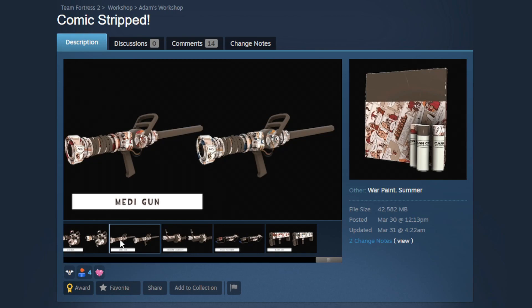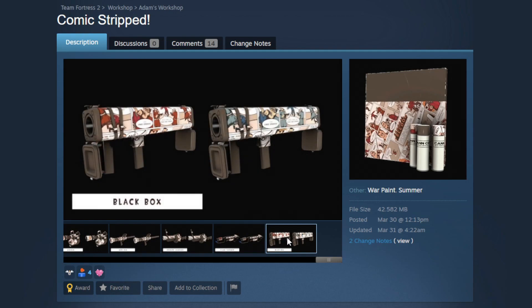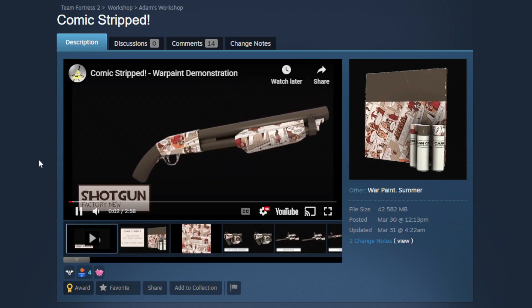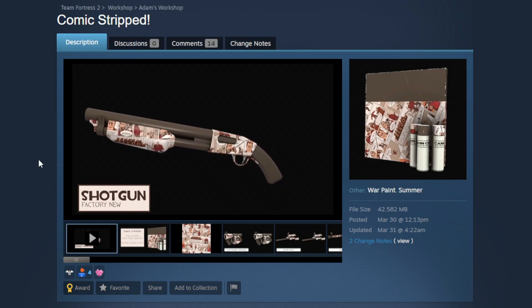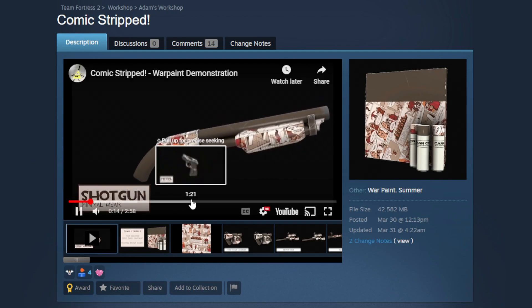This is what I mean about those random rolls and collectability — it adds so much depth to a war paint. I think this thing is really going to shine on the Black Box, because if you get a good orientation you're going to be able to have a whole section of this comic book on your gun that you can actually read. They do have a video showing it off in-game on the shotgun, and I think this is really cool.